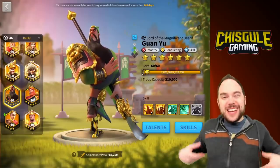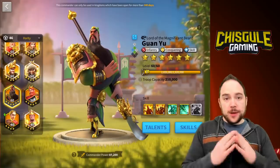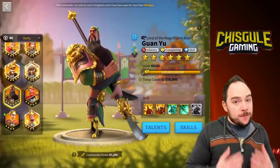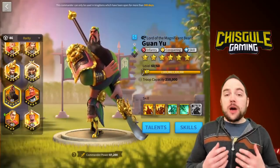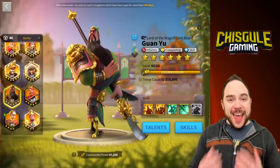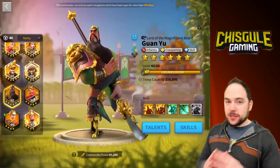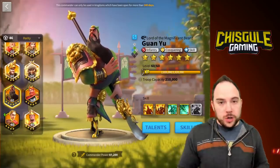Guan Yu is an attacking commander, which means he needs to be in a backline position in order to be effective in a canyon lineup. If we're talking about open field fighting, which is super relevant too, then yes, Guan Yu is good, but not the commander you want to be tanking damage from the enemy. You prefer a different commander for that. This commander is all about doing big damage.